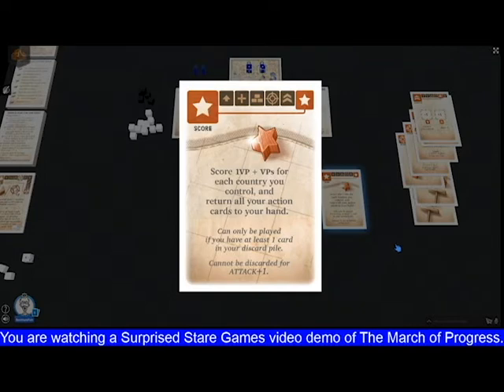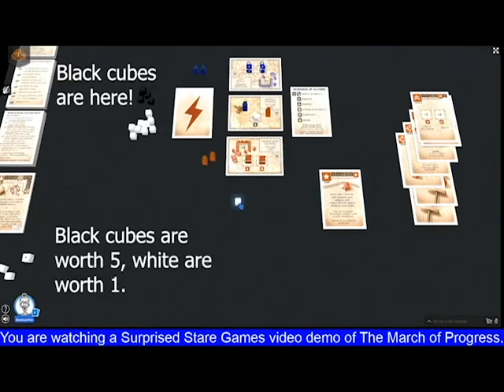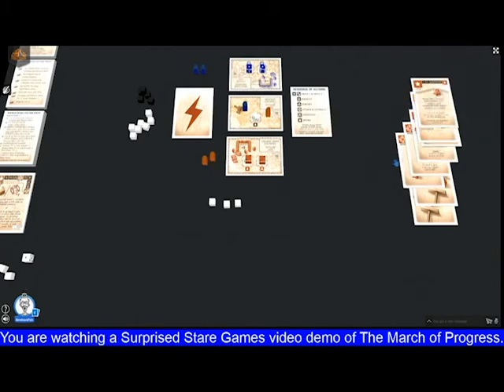The simple reason is that if you discarded the scorecard, you wouldn't be able to get any of your cards back. So if we score in this situation as orange, we get one victory point for the automatic point, two points for having control of our home country, and no more points because the neutral country is disputed and blue has control of the blue country. That is the basic scenario.